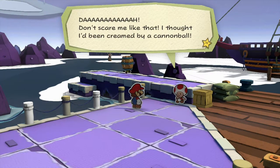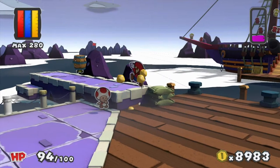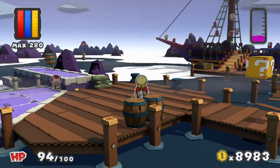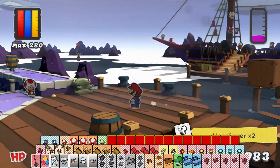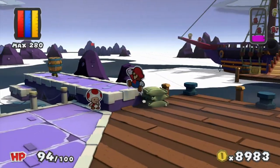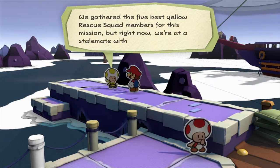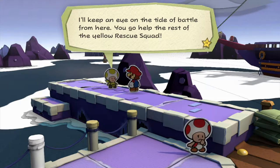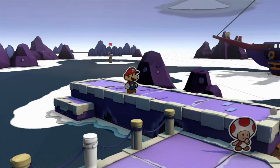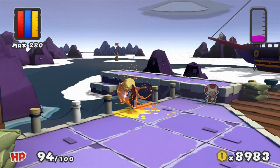Don't scare me like that — I thought I'd been creamed by a cannonball! Maybe don't destroy the cover the Toads are using; the bridge is out. Oh my goodness, the Yellow Rescue Squad is hopeless. Thanks for that, Mario. We gathered the five best Yellow Rescue Squad members for this mission, but right now we're at a stalemate. I'll keep an eye on the tide of battle from here — you go help the rest of the squad.